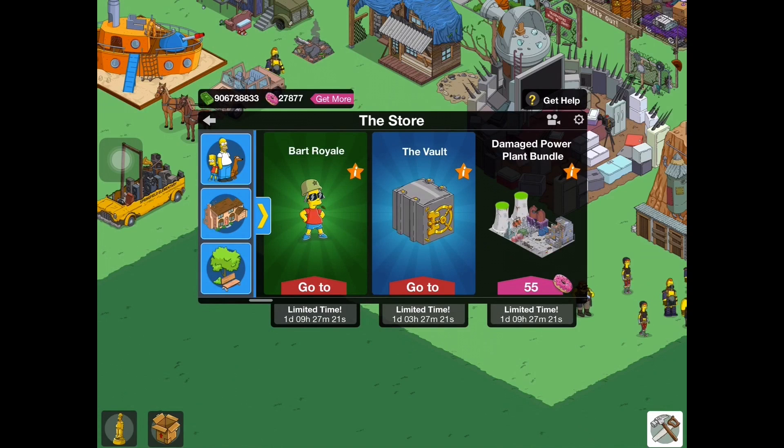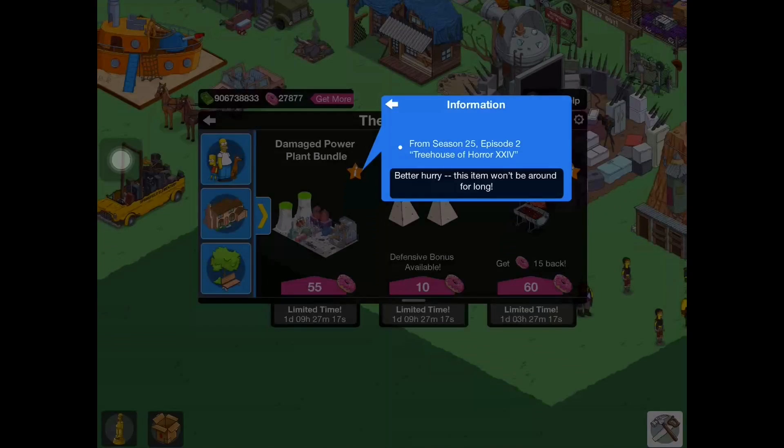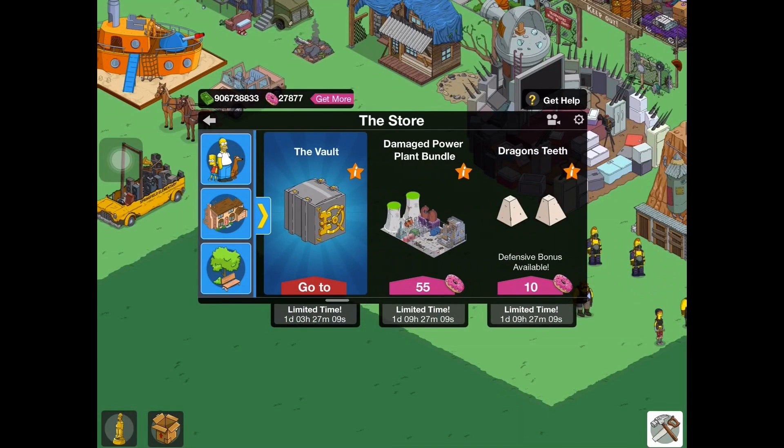In today's video we're going to check out the Damaged Power Plant Bundle, which is worth 55 donuts. It's from Season 25, Episode 2, a Treehouse of Horror episode. It doesn't really do anything other than add a facade to the power plant. So without further ado, let's click on it and find out what it does.